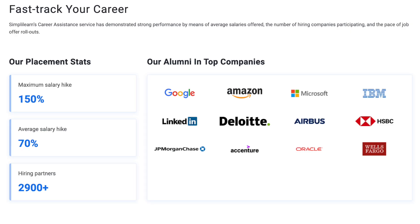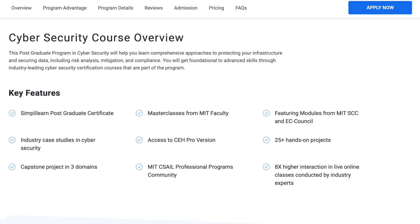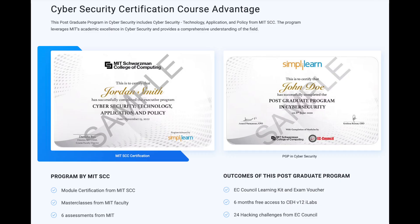Graduates from this program go on to work in top companies like Google, Amazon, Microsoft, Deloitte, IBM, LinkedIn, JPMorgan, Accenture, and many other international companies. Alumni report a maximum salary increase of about 150% as well as a 70% salary increase across the board. The program includes cybersecurity technology, application, and policy from MIT's Schwarzman College of Computing, including a module certification from MIT SCC, a master class from MIT faculty, six assessments from MIT, an EC Council learning kit and exam voucher, six months free access to CEH labs, and 24 hacking challenges from EC Council.